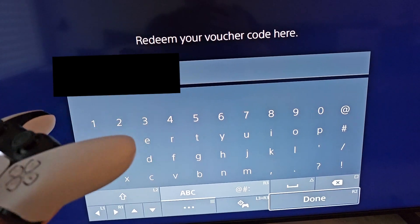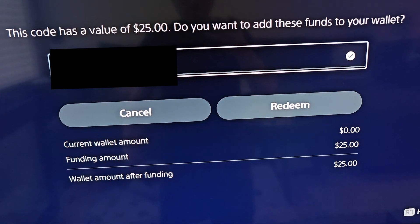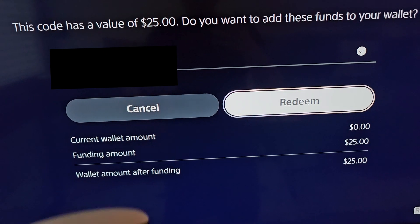Once you put in your code, select Done in the bottom right, just confirming — so this one is a $25 gift card. Just gonna select Redeem.